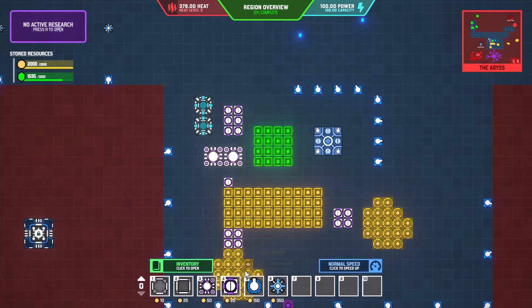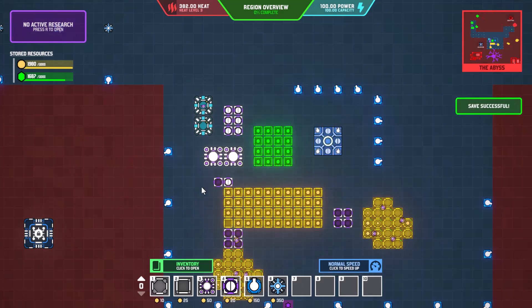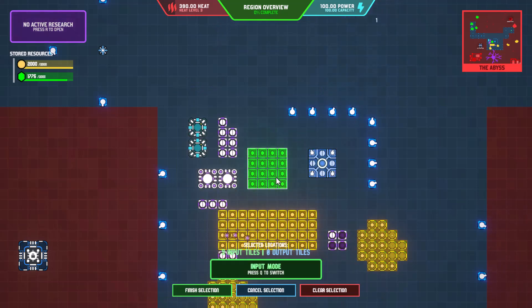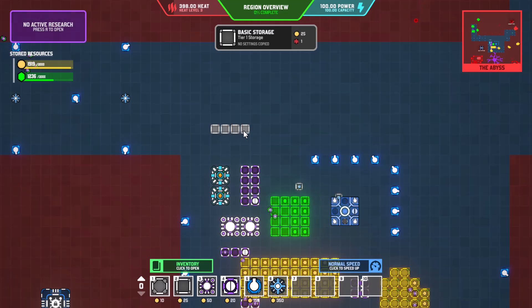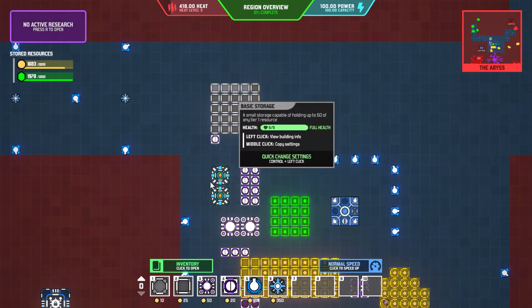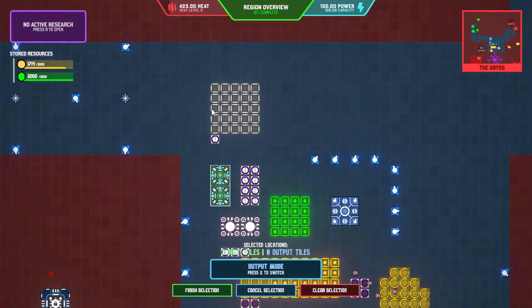I could have copied those but I didn't. We'll do the one: input's there, output is going to be there, then middle-click to make another one. Same thing up here — inputs there, output there, finish selection. Then we have those things that need to be stored somewhere, so we're just going to make a little storage depot. Input is that, output is that.